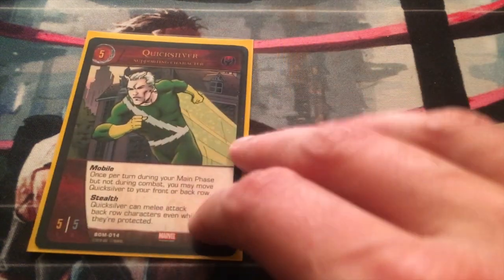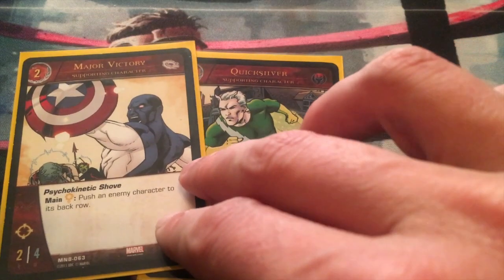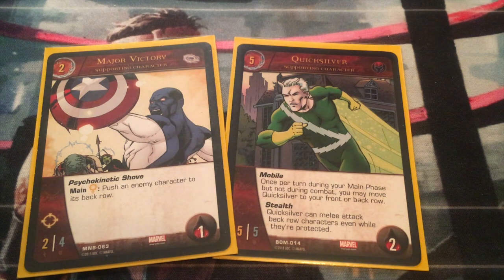Also at the five-cost, I put in Quicksilver. He has Mobile: once per turn during your main phase, but not during combat, you may move Quicksilver to your front or back row. And Stealth: Quicksilver can melee attack back-row characters even while they're protected. This is less about controlling your opponent and more about having a little control on your side. Mobile is nice because you can keep Quicksilver more protected — he can make an attack and then move into your back row to stay safe. Comparing to Major Victory: he can push an enemy character to its back row and then Quicksilver could stealth attack it — there's a little combo in there.